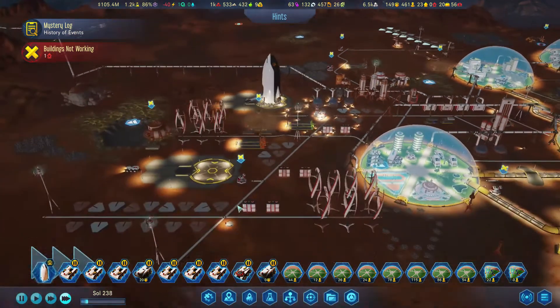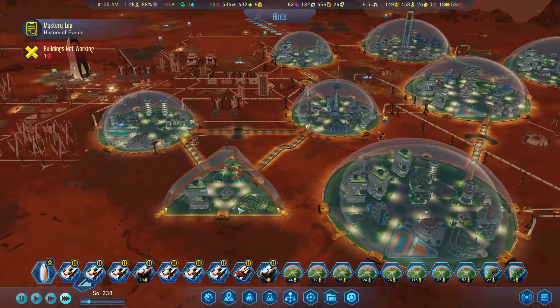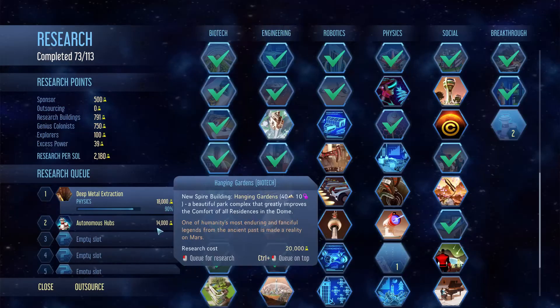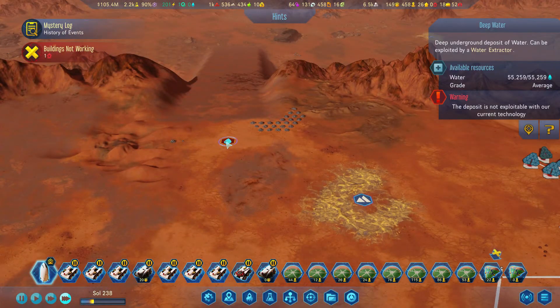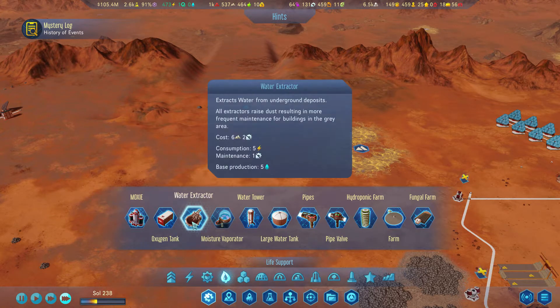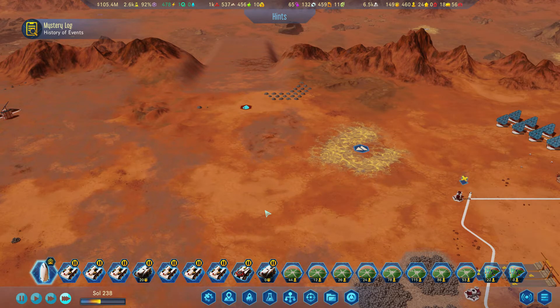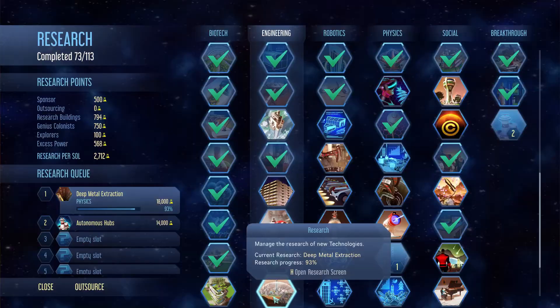We'll let all that stuff kind of work on its own. Alright, where are we at — we are so close to the deep metal extraction, yes! And guys, don't worry, I haven't forgot about the water stuff either. Let me look at what it takes — where is that? It's under here. Water extractor — where is the deep water? Can I just put one down on top of this unexploitable deposit? Wait, I'm confused — did I not have it?